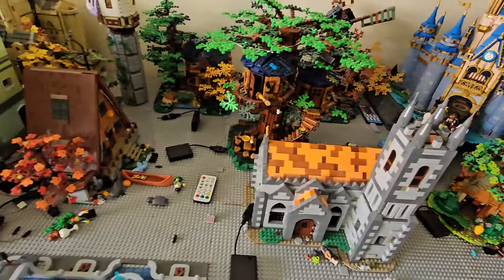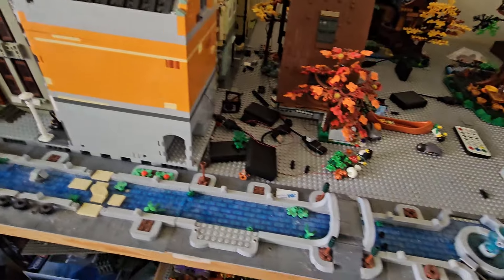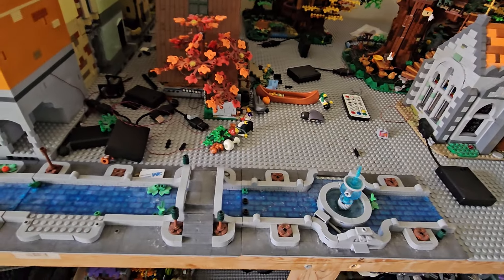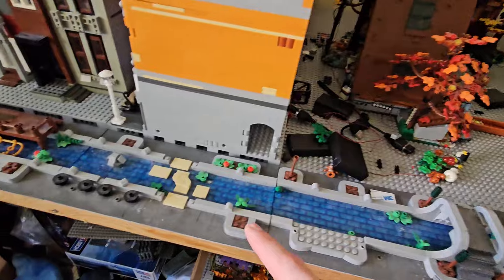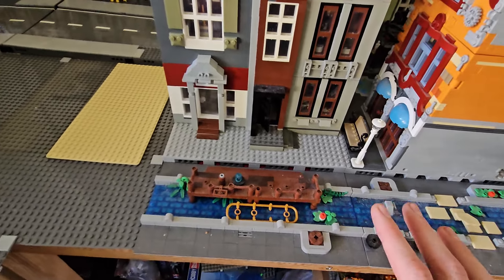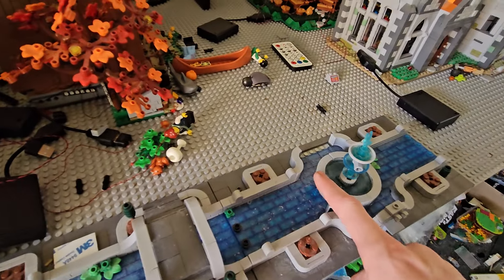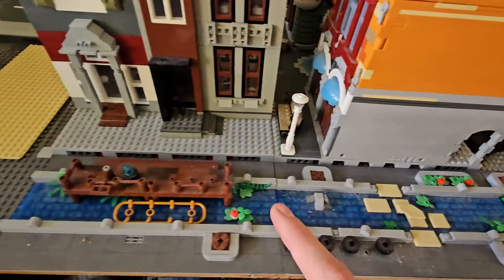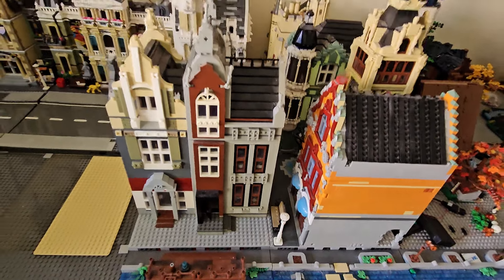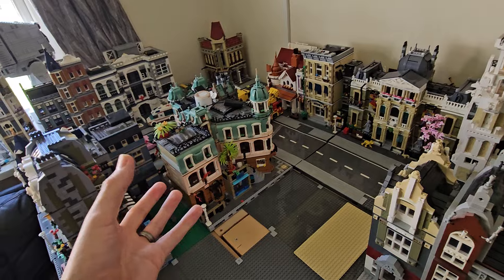Moving on, we do have the canals. I'm not too sure whether we're going to keep them because of the way the stream is going to work — we'll sort that out. We still have the four sections of canals that I built via Rebrickable models. Unfortunately some of them have fallen apart — like this one, the fountain here — and some others where there's supposed to be a tree, and things like that.